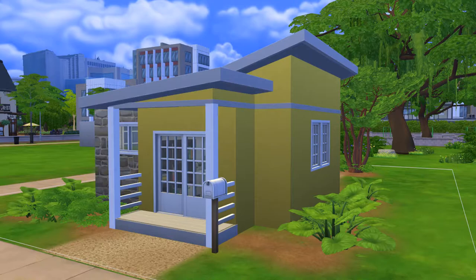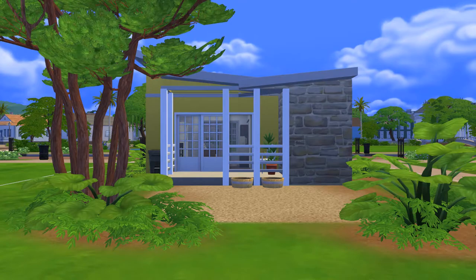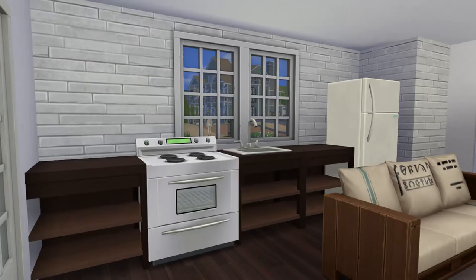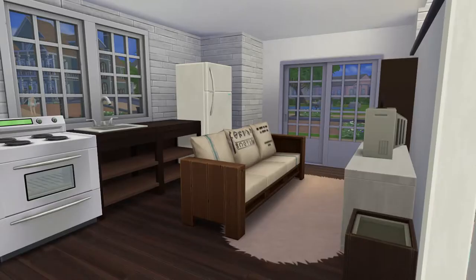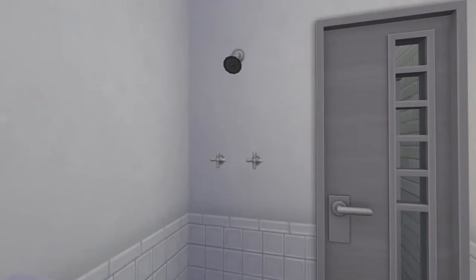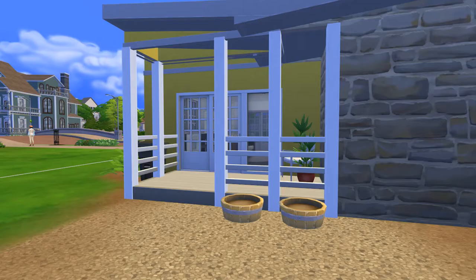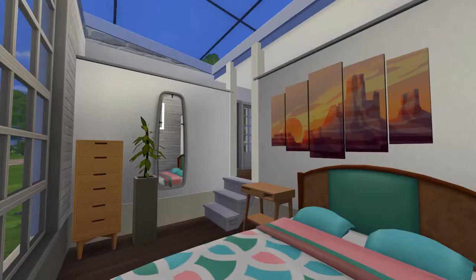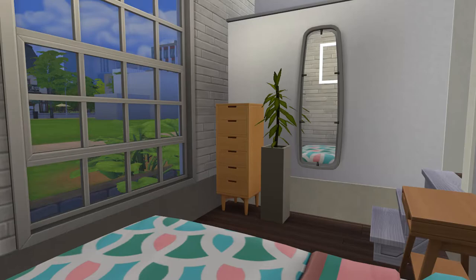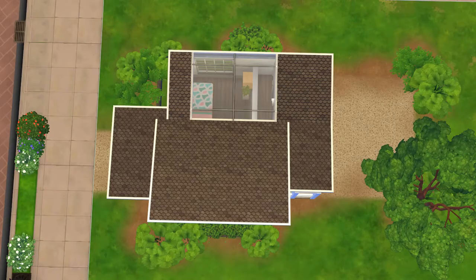Thank you so much for watching! We're moving on to the screenshots now — this is the house, pretty nice. I took out the tree from the front because it covered the house too much, but there are two or three trees at the back. The interior is cute and fun and I really like it. The bathroom is very bland, I know, but this is it. If you enjoyed, please like, subscribe, and turn on notifications. Go check the link in the description for the Simies Awards so you can vote for your favorites — and thank you so much for the support. Bye!